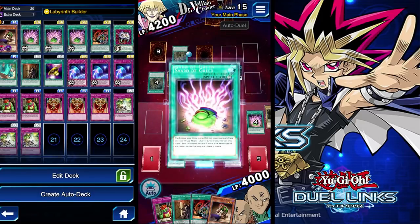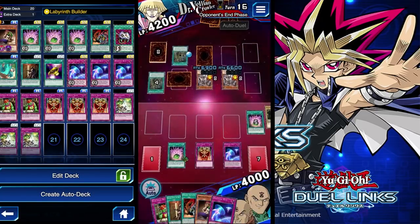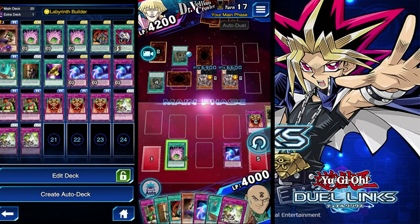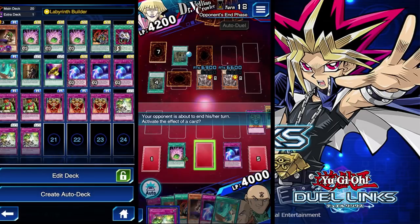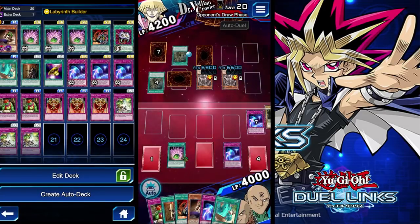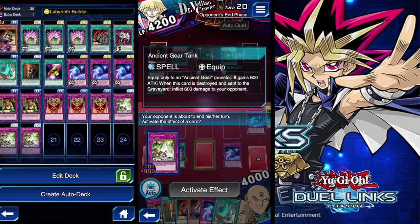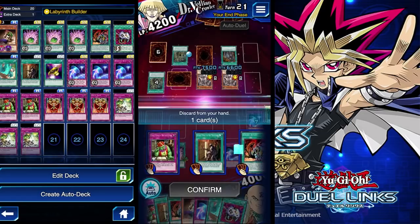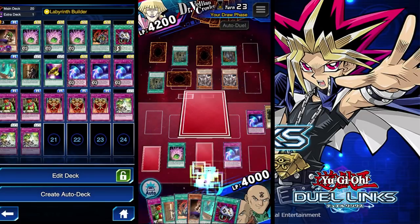Maybe you want to Massive Morph them as soon as possible. Drop the D-Gate. Got another D-Gate. Okay, let's see the final moves right here.